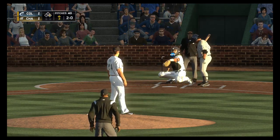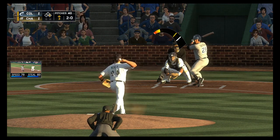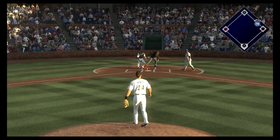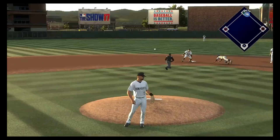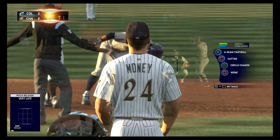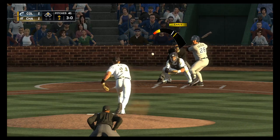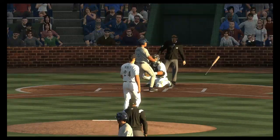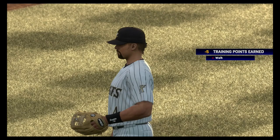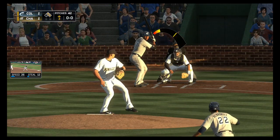A fastball just a bit up — 2-0 on the way, and it's in the dirt. Forget about the double play now as the runner moves up to second on the wild pitch. Runner at second, nobody out — and this misses for ball four. Come on, he's surrendered walks here in the first three innings.